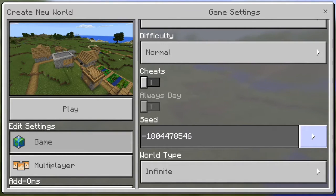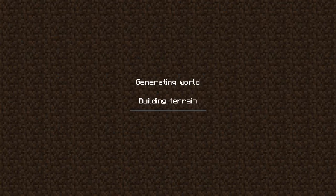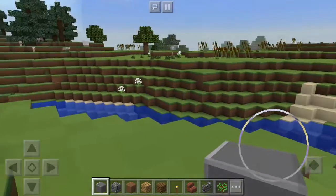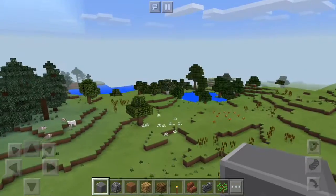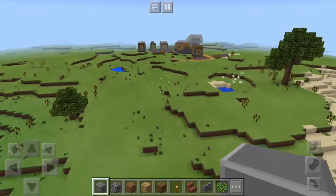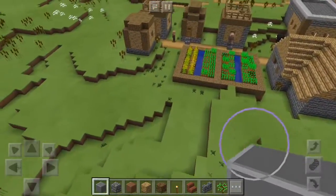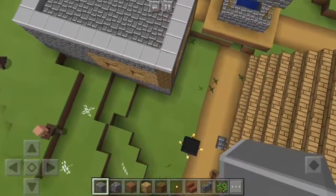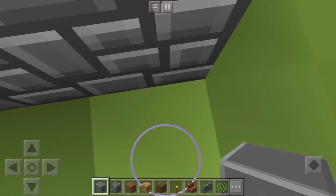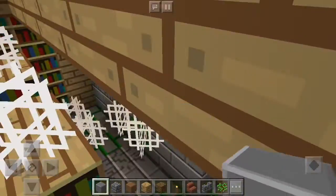We're going to do the Stronghold Village. Let's go ahead and throw it on Creative. It really is the Stronghold right underneath the village — you do not have to go very far to look for it. The village is this way. So if you go this way, you find the village here. I don't think it matters where you dig down — let's just try right here. Yep, there we go, right in the library.